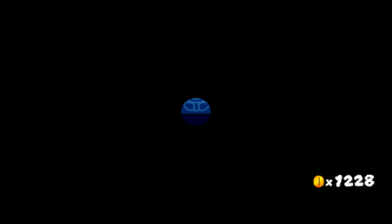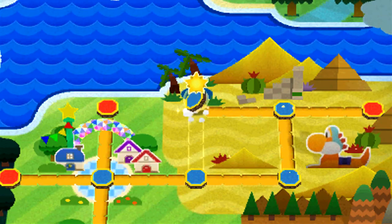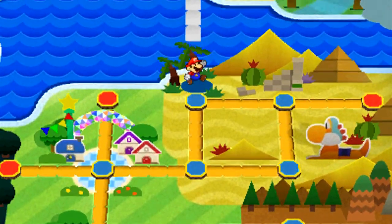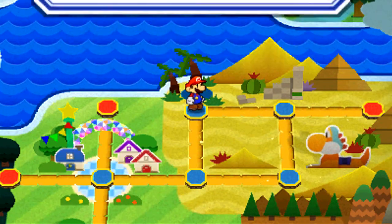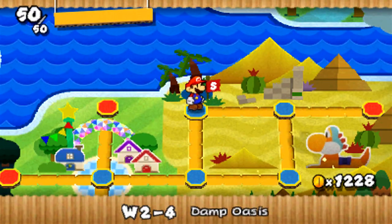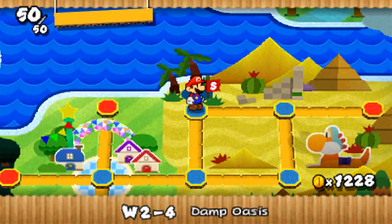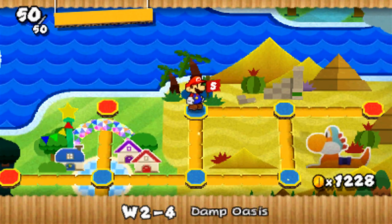Look at this big amount of coins we got — I promise not to spend it in one place. And yes, that was the entire level. Technically, we didn't even need to do the whole thing with bringing the oasis back to its former glory. We could have just, as soon as we sucked up the sand with the vacuum, grabbed the comet piece and that would have been that.